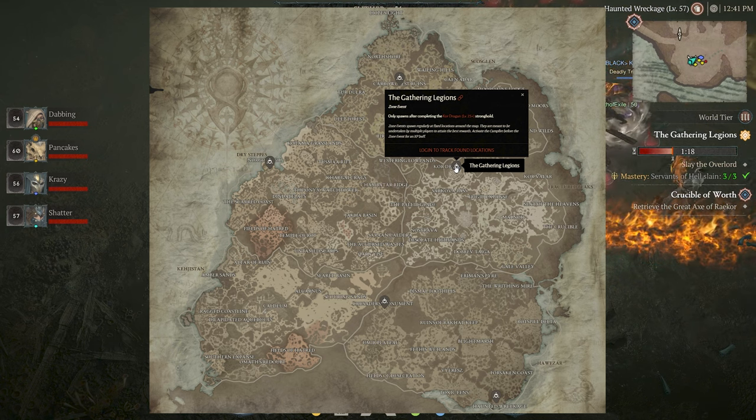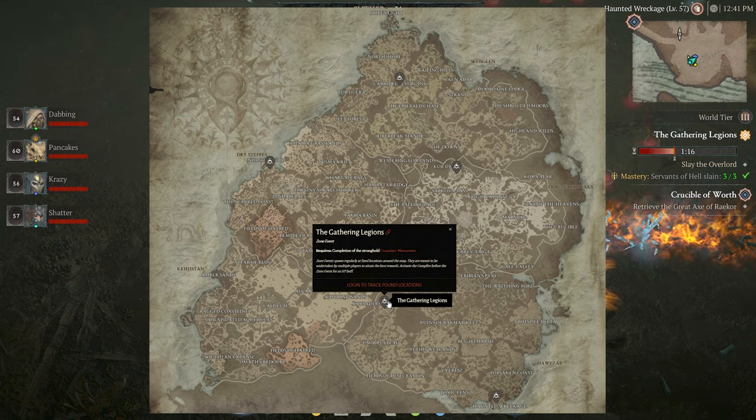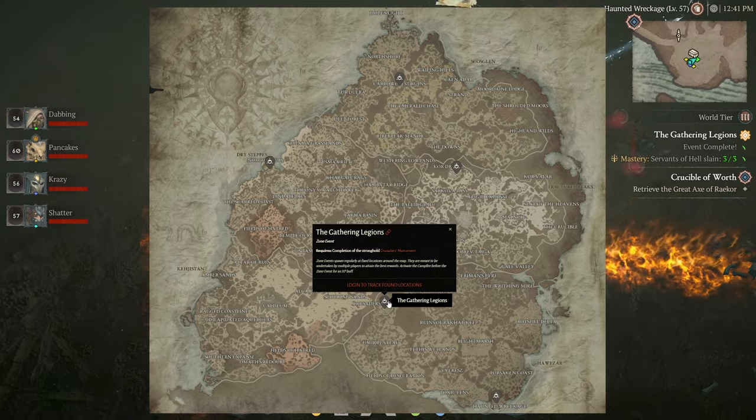Two of these locations, Core Dragon and Crusader's Monument, require completion of a Stronghold event at each respective location first, and these can be done at any time.